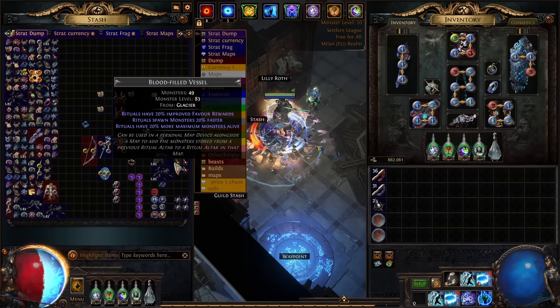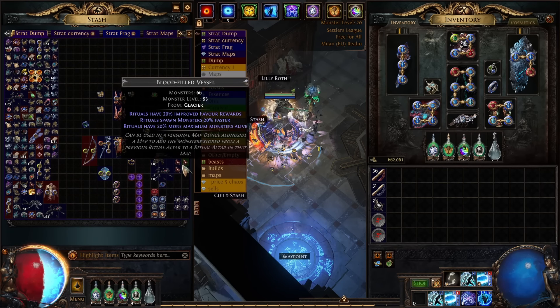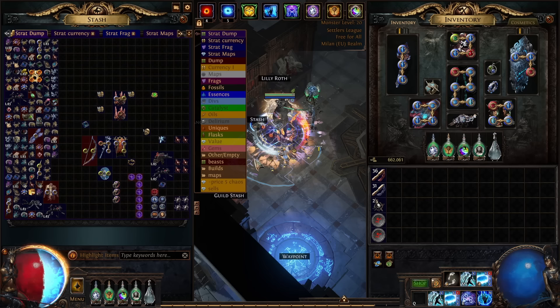You can also use a Ritual Vessel — a Blood-Filled Vessel. These vessels do feel quite nice to have; however, they do up the cost. So this is a question of whether you want to make that investment or not.